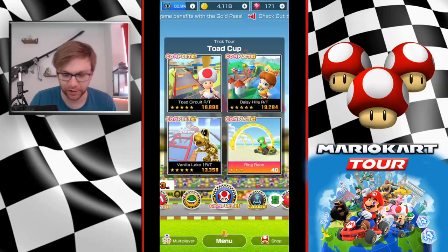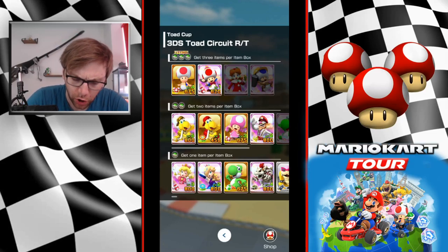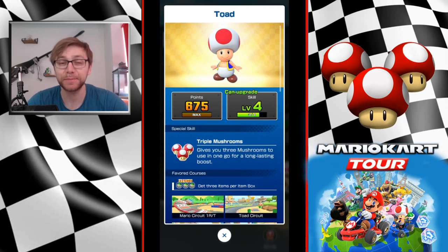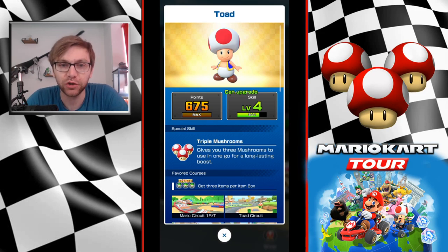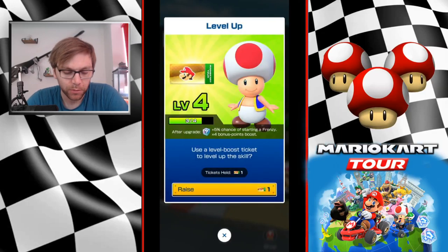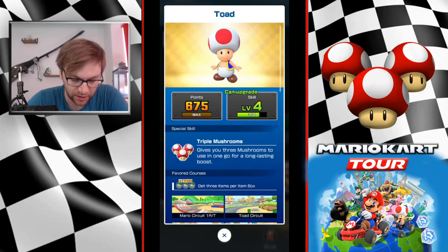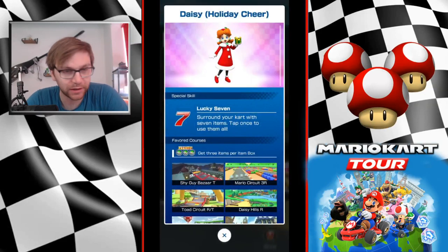Let's get into driver, car, glider setup. Today we have three high-end driver options. Super Toad, which hopefully most of us have by now - Toad has the special skill Triple Mushrooms, which is amazing. Without a frenzy you're getting three hits, one for every mushroom, and that's big points. My Toad is currently at level four.